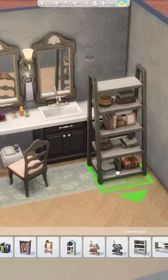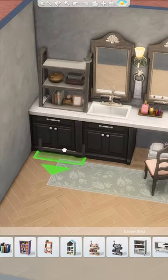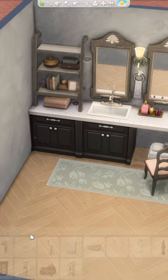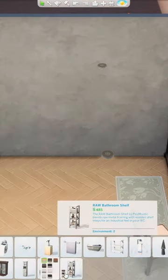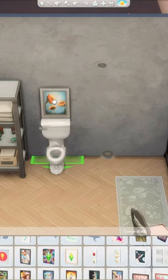One of my dream bathroom features that I always see on Pinterest is having a built-in vanity in between your sinks. So I tried to recreate that here by sizing down a dishwasher so there's open space under the counter for a chair. Obviously, this isn't a functional vanity in-game, but it does give it that lived-in touch.